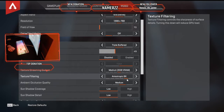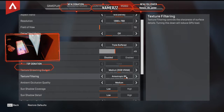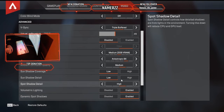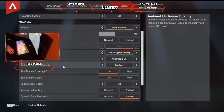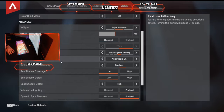Texture Filtering — I put mine on the 8x option. Basically, anything that says it will reduce GPU load will make your FPS better, so try turning that down. Lowering or disabling these settings will improve FPS, but it will also make the game look a little less good visually.